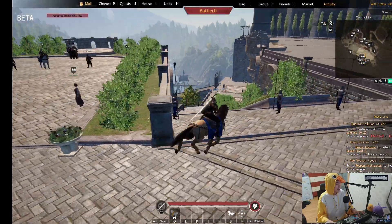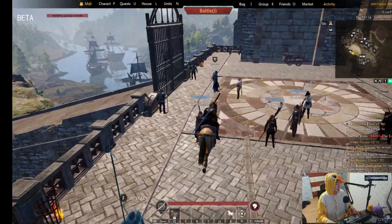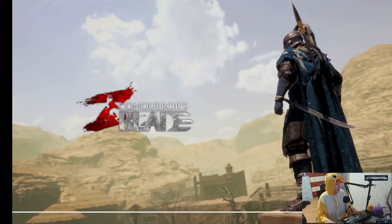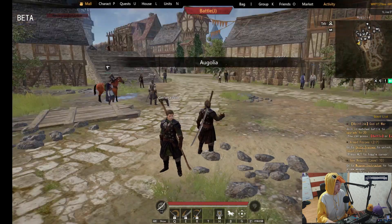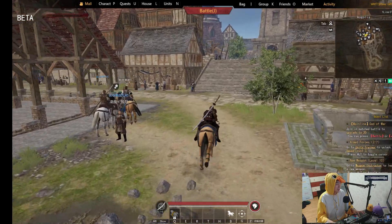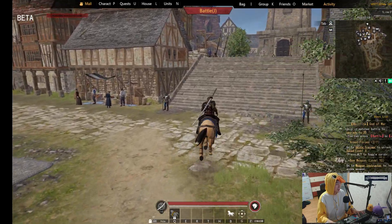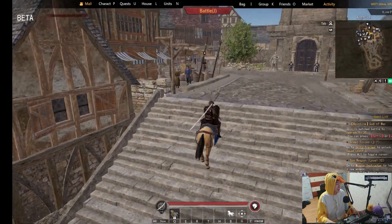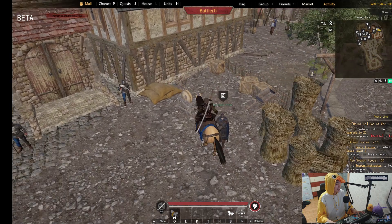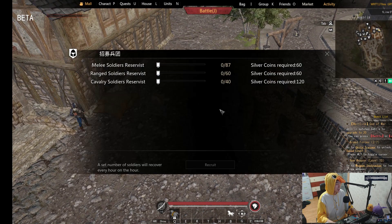I'll show you where that is too. To get to the other part of the city, the recruitment officer here is over here. You just run basically straight forward and go over here. Sometimes it gives you the option of special melee soldiers — it didn't this time.